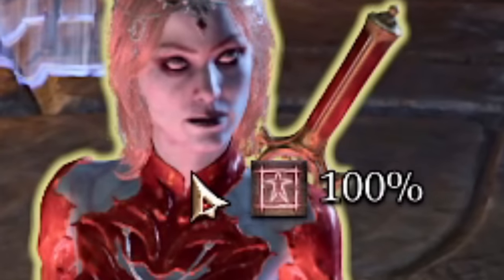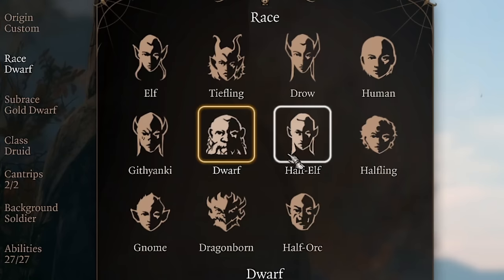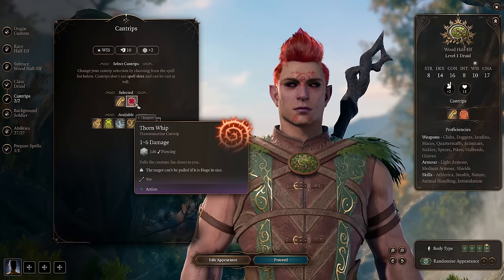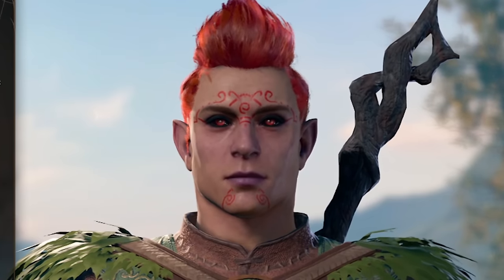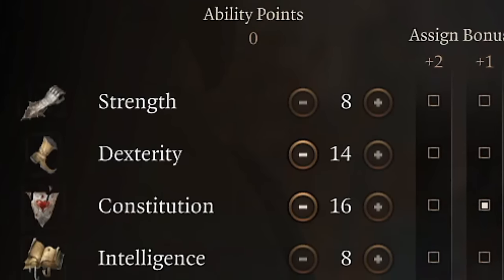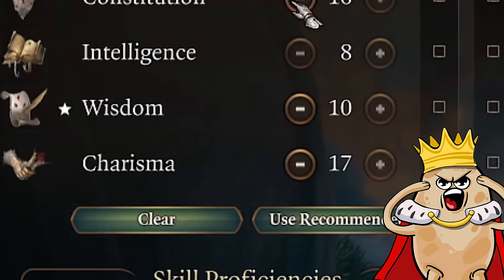Insane damage, 100% on control spells - and if you think it's broken, you're goddamn right. First, we need to create our character. Any race will work; my favorite is Wood Half-Elf to get more movement speed. For cantrips I choose Thorn Whip and Shillelagh. Soldier background, but you can pick any. Stat distribution: 8 strength, 14 dexterity, 16 constitution. If you prefer more armor class than HP you can swap them. 8 intelligence, 10 wisdom, and 17 charisma.